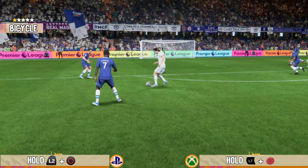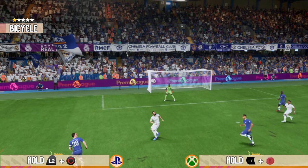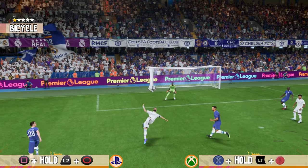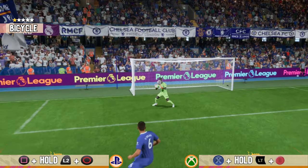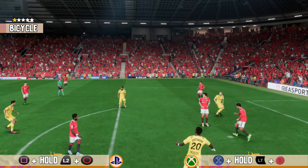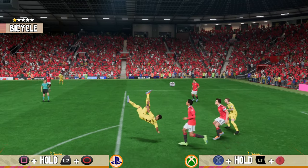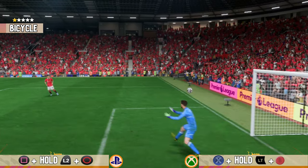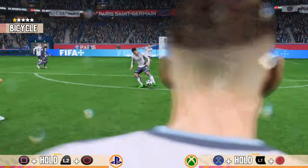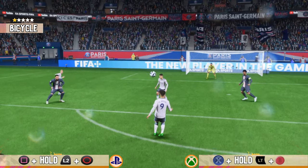Let's move on into how to cross the ball for a bicycle kick. The first one is the normal cross. All you have to do: cross the ball, hold L2 or LT, and then shoot. In my opinion, it's not the favorite method for a bicycle kick, because sometimes you're gonna see your player going for a scissor kick. But if you get the ball right on the cross, you have a big chance to score a wonderful bicycle kick. I would say 2 to 3 bars of power for a normal cross will do for a bicycle kick.